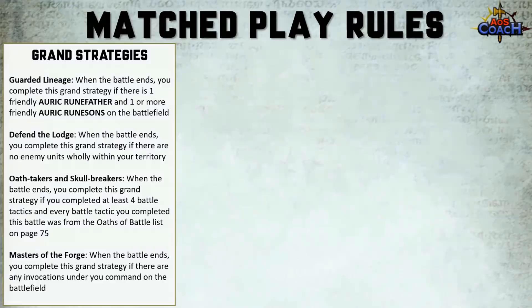Out of the four new grand strategies, my favorite would be Masters of the Forge primarily because I'm in much more control — I keep one of my priests around long enough, pop off the runic firewall near my magma pizza oven, get the plus one to the cast, and score my grand strategy. I probably wouldn't take these to a competitive tournament right now, but a Magmadroth build would really benefit from Guarded Lineage since you're already running a lot of Runefathers and Runesons. A couple of interesting options nonetheless.